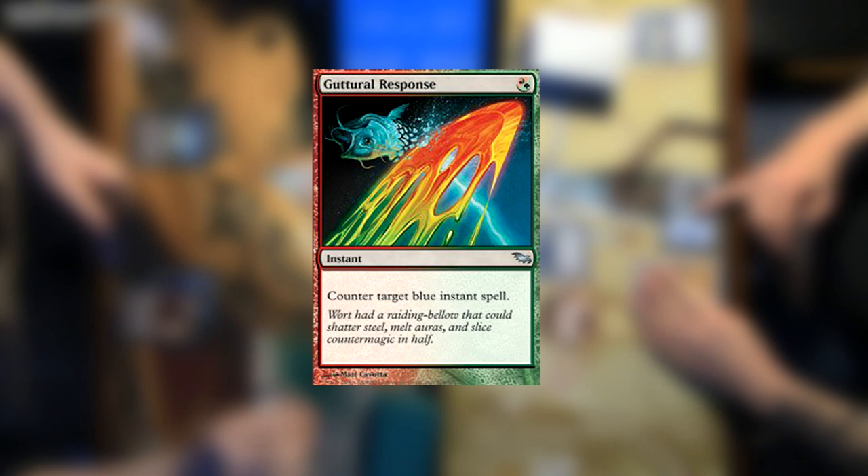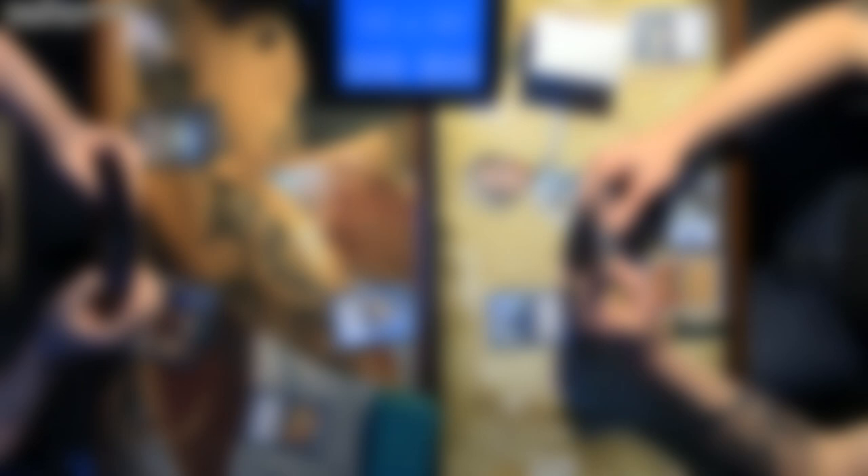Both Instants and Sorceries typically only get used once. Once they're cast, they are put into the Graveyard and not used again. There are other effects out there to recast them, but we'll get into those in a later video.